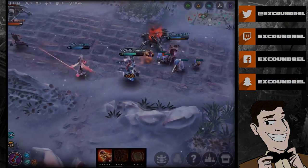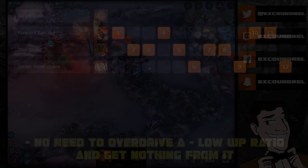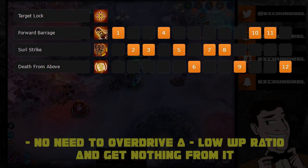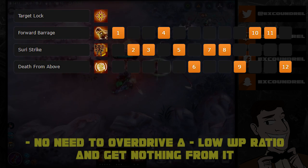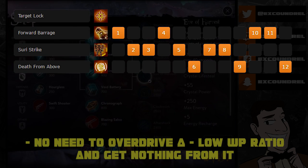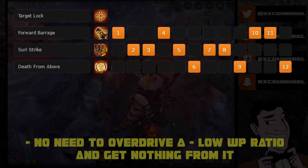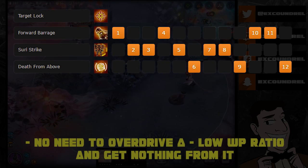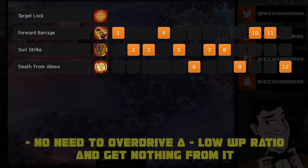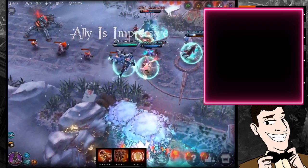Now let's look at the other side of the coin — Weapon Power Sky. Due to the low 50% weapon power scaling on Forward Barrage, the only viable ability point path is: max Suri Strike first for increased Lock On duration and mobility, which is very important to Weapon Power Sky, then overdrive Death from Above to increase Lock On range — essentially increasing the range of your Suri Strike. Maxing Forward Barrage gets you nothing, since the weapon power ratio is low and the slow stays the same regardless of rank.